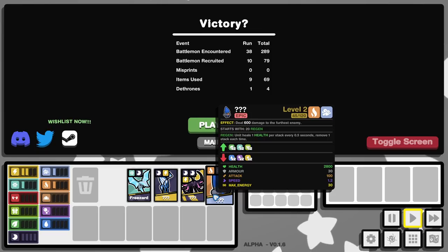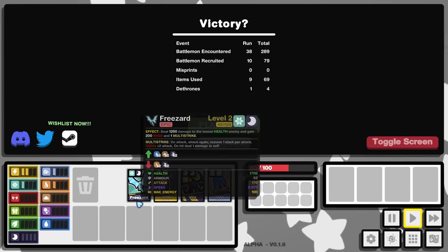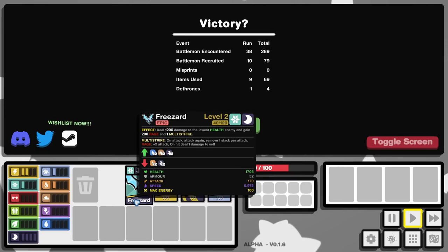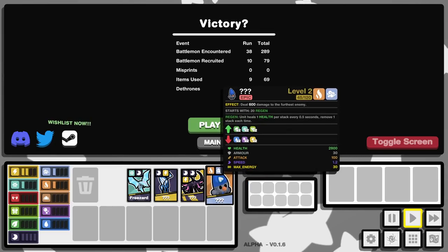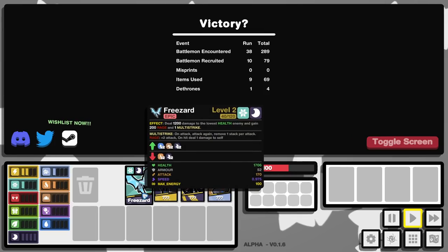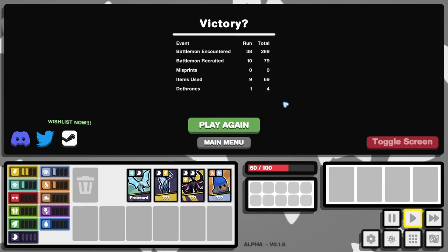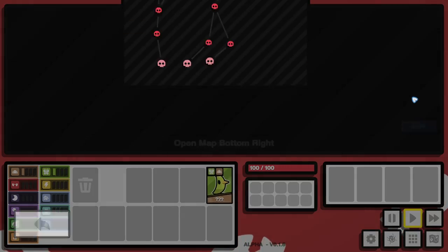I don't think it's not possible — I think we just need to get the right setup. Theoretically, we could just get Freezard's ability. I'm sure we could just get that ability — maybe it's rare. I'll be right back — I'm gonna have to relaunch the game to fix the randomization issue, and we're just gonna avoid events like that in the future. Alright, back at it again — Chaos Mode.